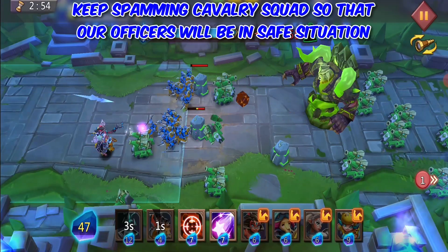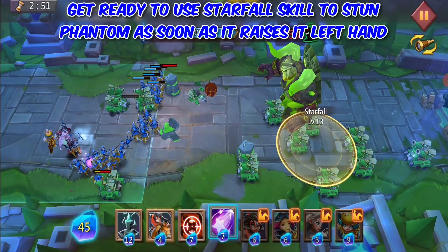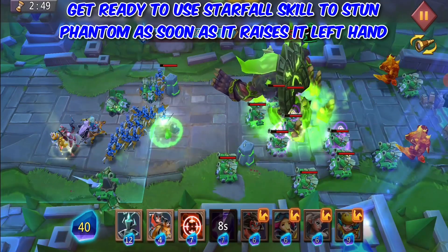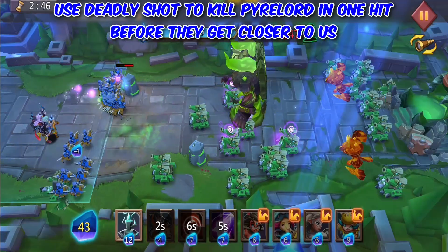Keep spamming Cavalry Squad so that our officers will be in a safe situation. Get ready to use the Star 4 skill to stun Phantom as soon as it raises its left hand. Use Deadly Shot to kill Pyre Lord in one hit before they get closer to us.